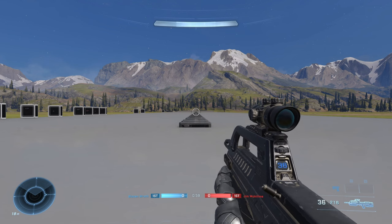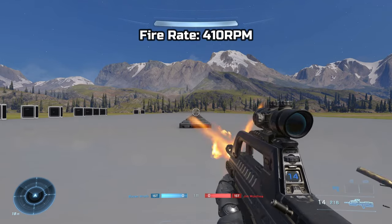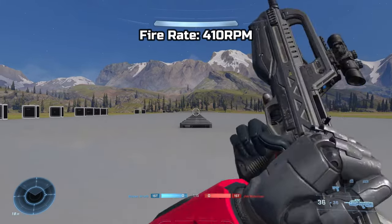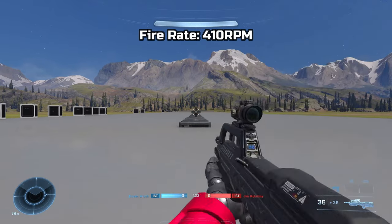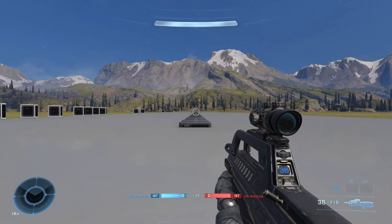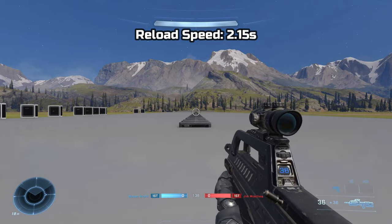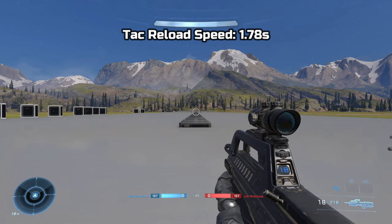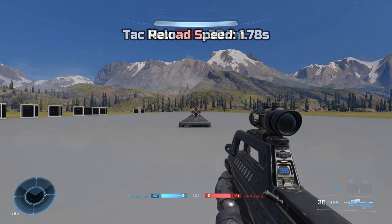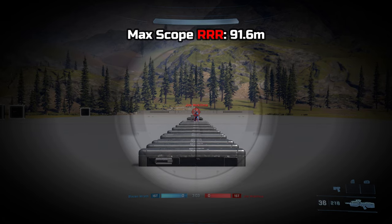Moving on to in-game stats, the BR-75 holds 36 rounds in the magazine plus 216 extra spare rounds. The rate of fire I got was around 410 rounds per minute. Reload speed I got was around 2.15 seconds, and the tactical reload speed I got was around 1.78 seconds. The max effective range when using the scope was around 91.6 meters.